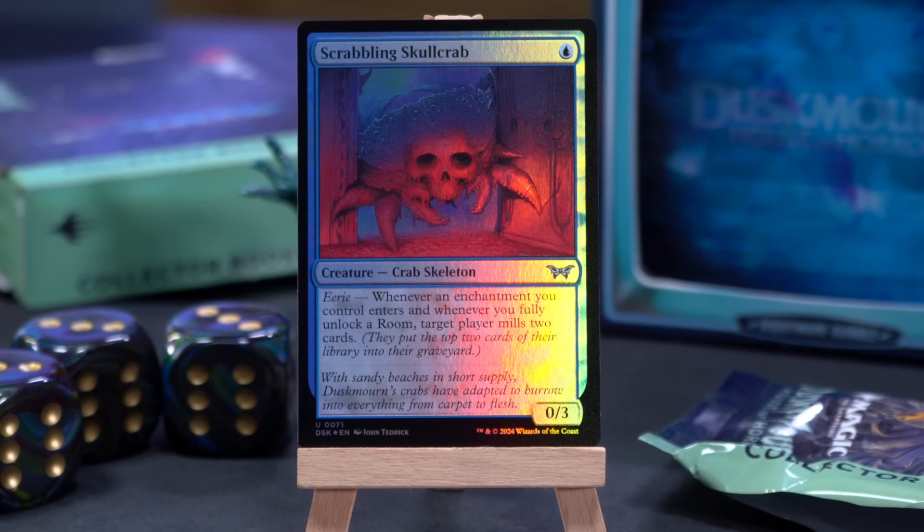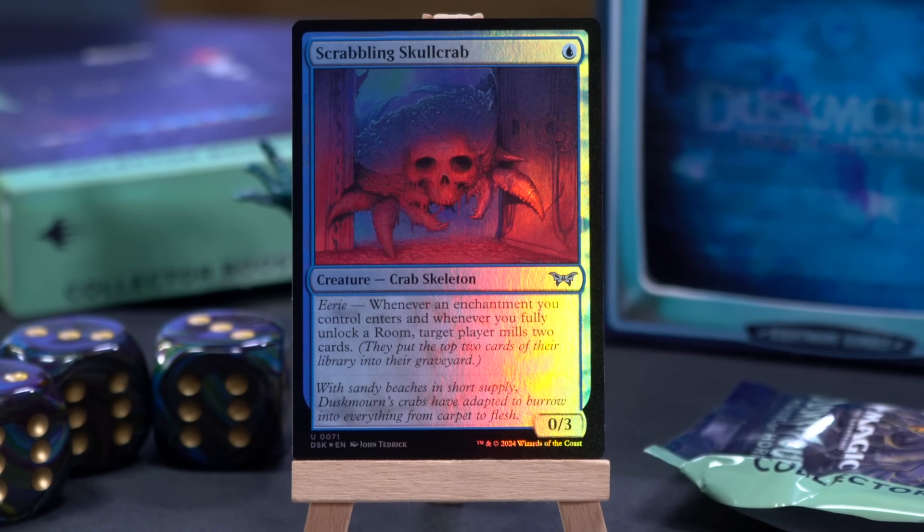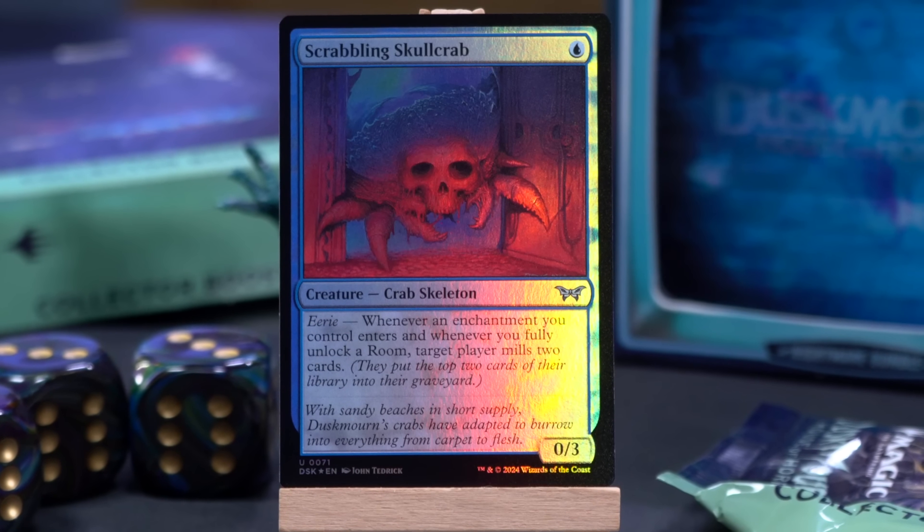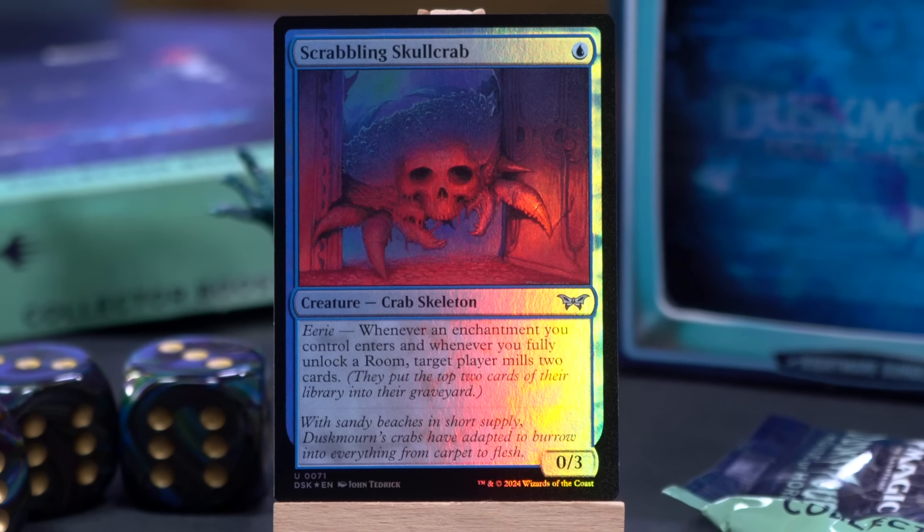One more uncommon — the Scrabbling Skull Crab, perhaps something to call the viewers as well. A one mana 0/3 Crab Skeleton with Eerie: whenever an enchantment you control enters the battlefield, and whenever you fully unlock a room, target player mills two cards. What have they done to my Hedron Crab? The landfall one mills three; this one only mills two — but now there's a land one and an enchantment one. Mill players rejoice.